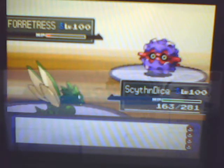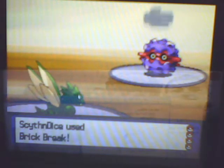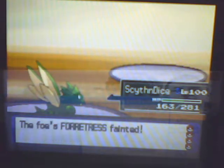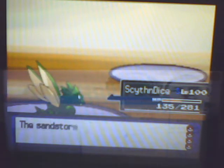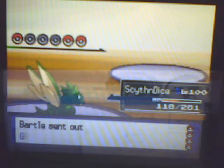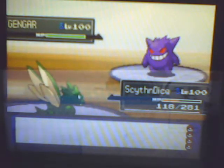And he sets up Rocks, and I can't really switch out because my Scyther will die if I switch him back in, and I don't have a Rapid Spin or anything. So I just finish him off with a Brick Break and continue to sweep — basically, except for right here.